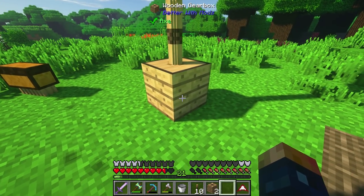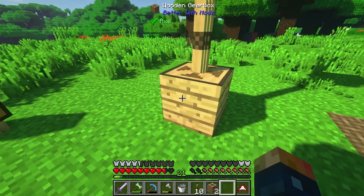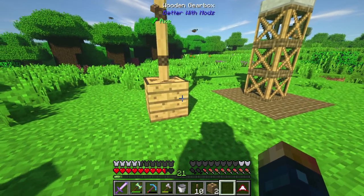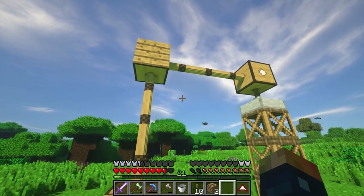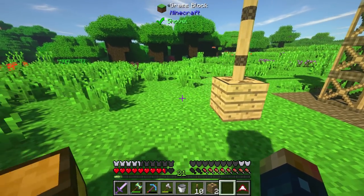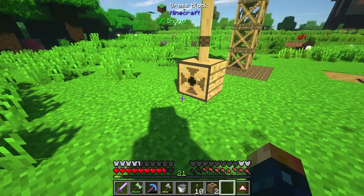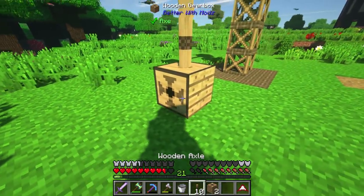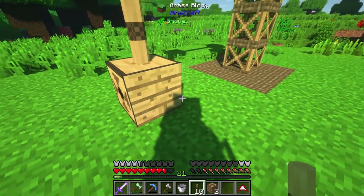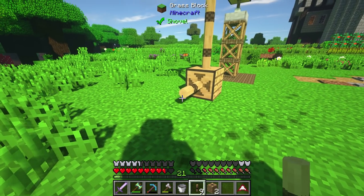Perfect — I couldn't have asked for better. This is on the ground. Let's set this to the right direction. There we go, because we're gonna have power going into this pulley right here. We need to actually extend this, but I do want this one on the ground because this is where we're gonna set our redstone signal to turn it on and off.